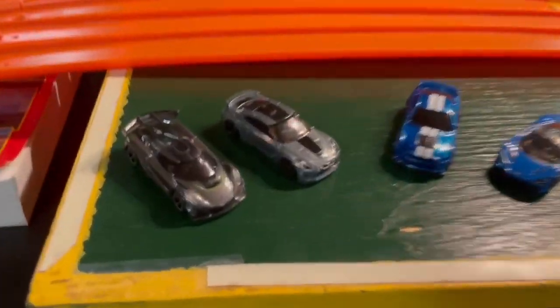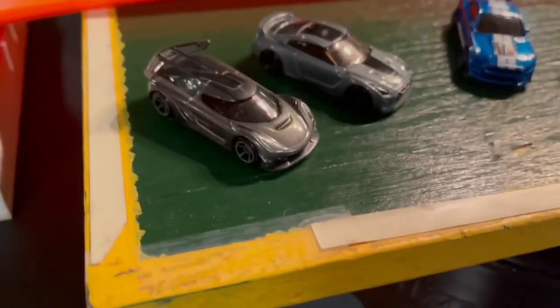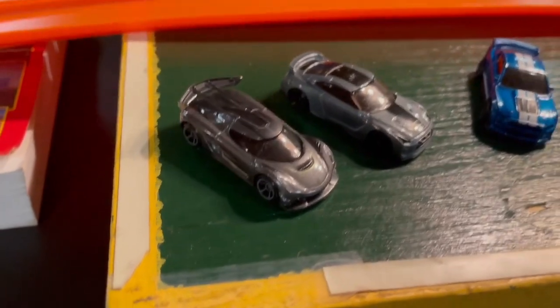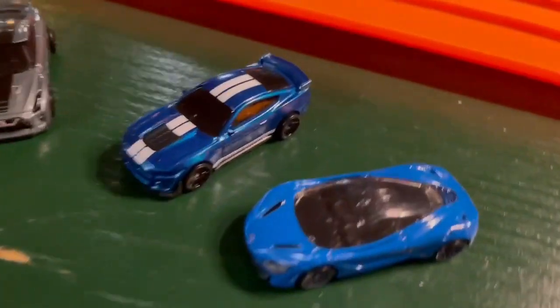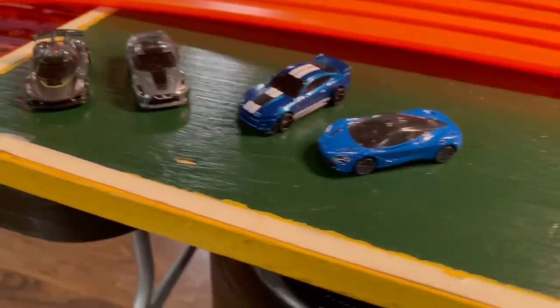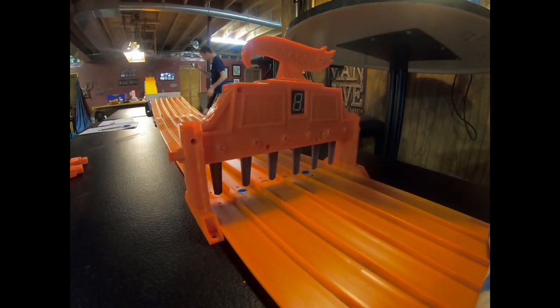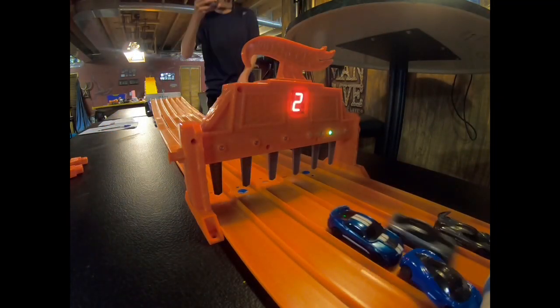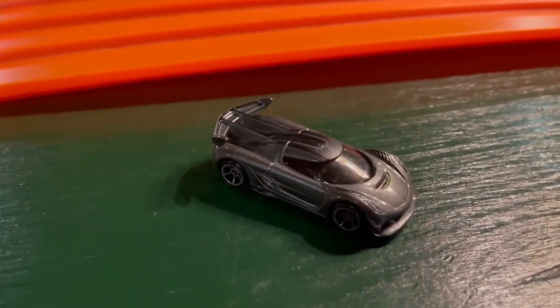Look at this — Team Grey versus Team Blue! For Team Grey, we have the Kona Zeg Jesko and the Nissan GT-R. For Team Blue, we have the Mustang Shelby and the McLaren 720S. Set, go. Oh my — and the Kona Zeg Jesko wins and is going to the round of 8!